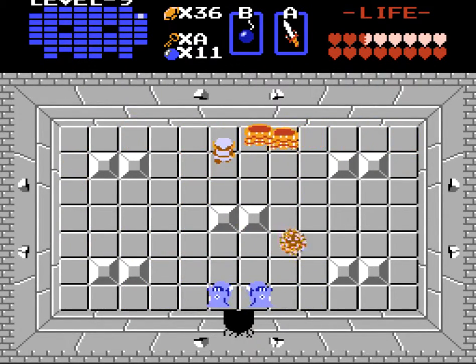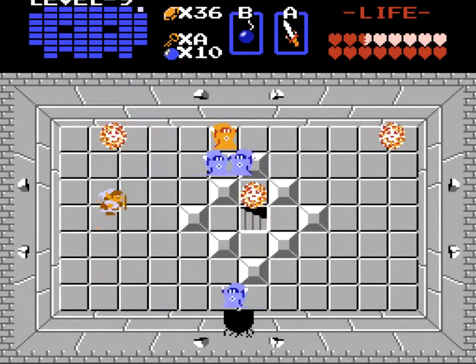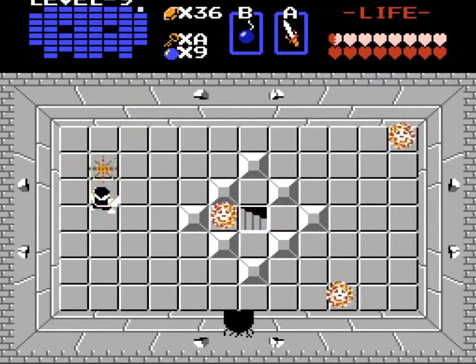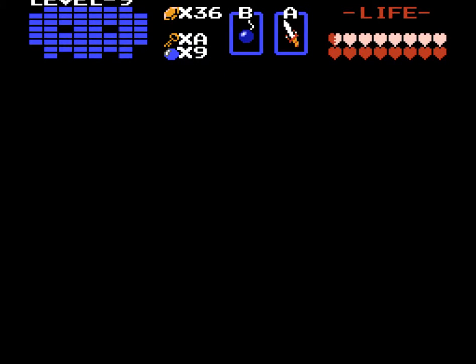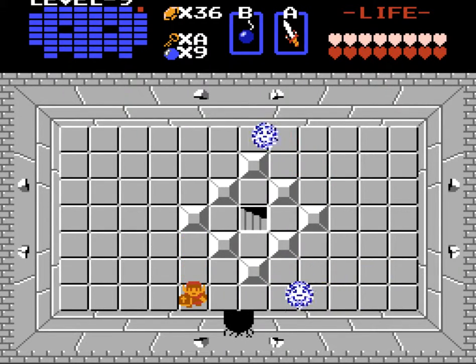Now we can get the coolest item in the game. Is it the silver arrow? No, it's better — it's the Red Ring! Now the game gets twice as easy because we'll take one-fourth damage. Now we're Mario! We take half damage — isn't that cool? All right guys, we're cutting short now because this is gonna be a long episode. Next time we're gonna finish up this dungeon — see you later.